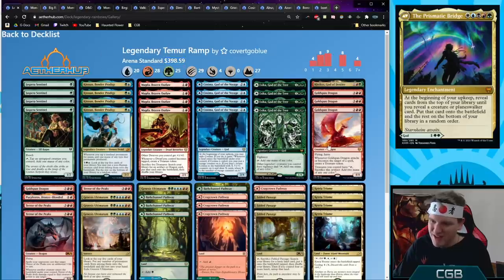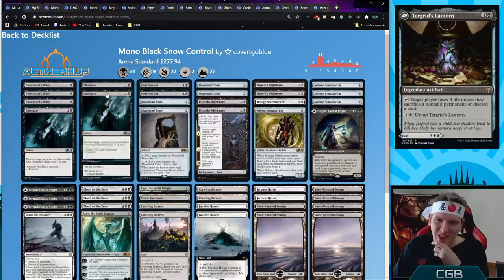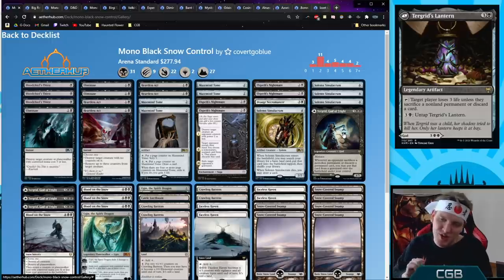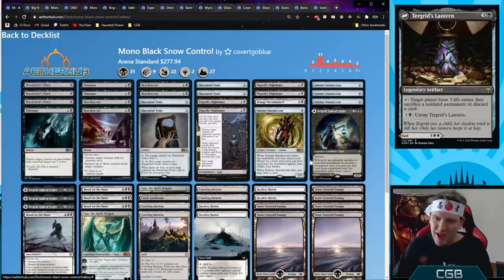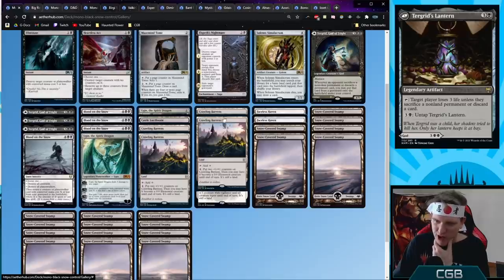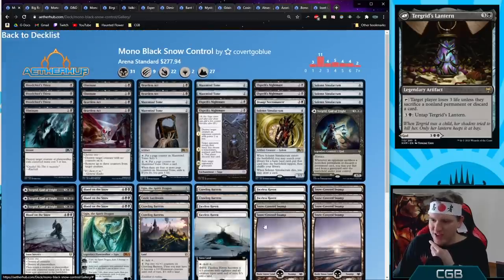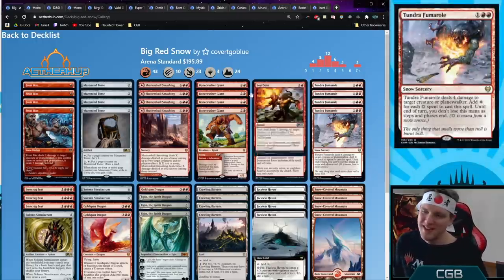Mono Black Snow Control — excited about this one. Lots of removal spells, one Draugr Necromancer to steal the opponent's goodies. Four copies of Tegrid, God of Fright to play the lantern side, drain the opponent with it, get them to sacrifice things, then play the Tegrid sign and gain control of their permanents. Four copies of Blood on the Snow to destroy the opponent's stuff and return Solemn, the Necromancer, or Tegrid over and over. Top end is Ugin as well. Four Faceless Havens, four Crawling Barrens, and a ton of snow covered swamps.